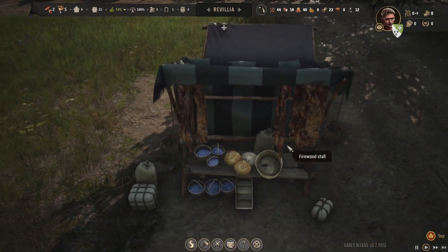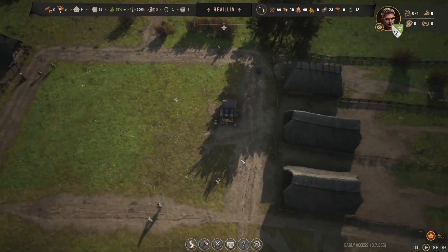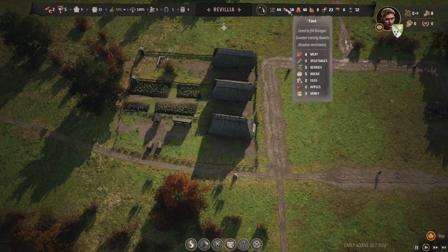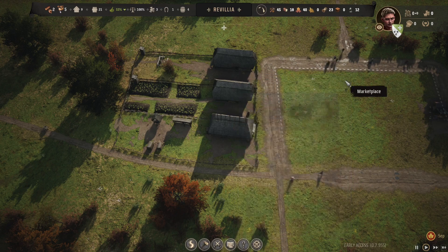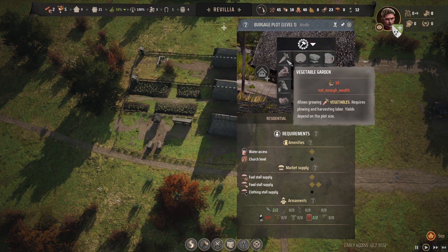Look at all that food at the food stall — we still have bread, berries, and meats. We don't have eggs. We have two eggs and no vegetables. We may want to consider getting another vegetable garden, though we need 15 wealth.